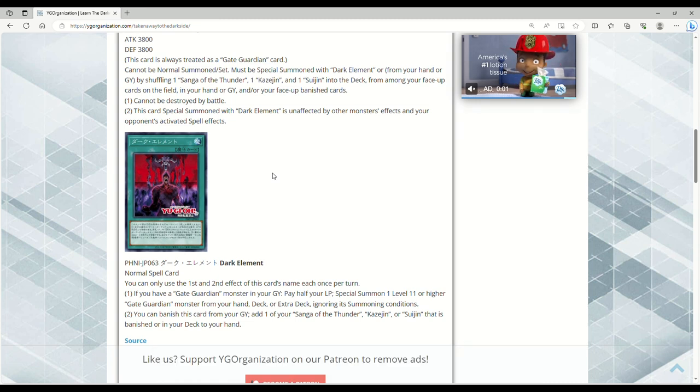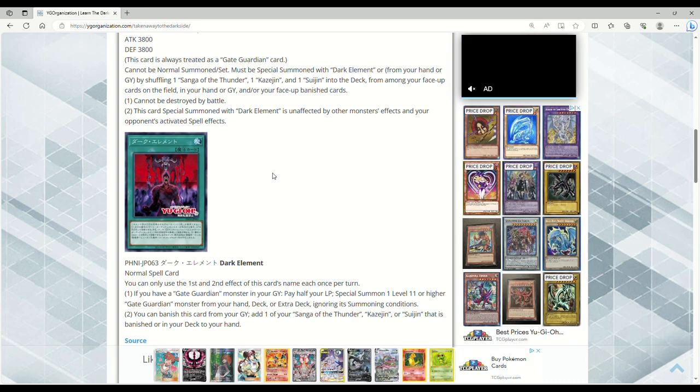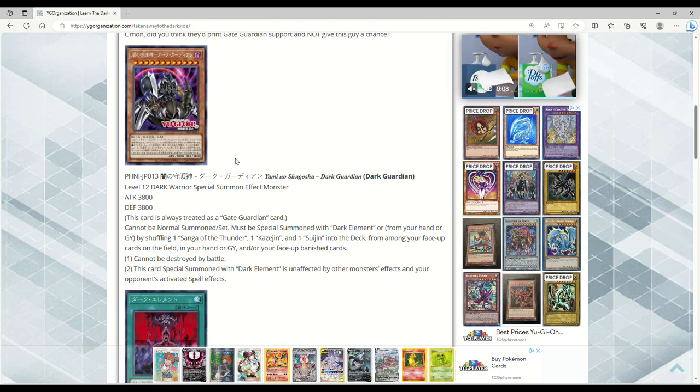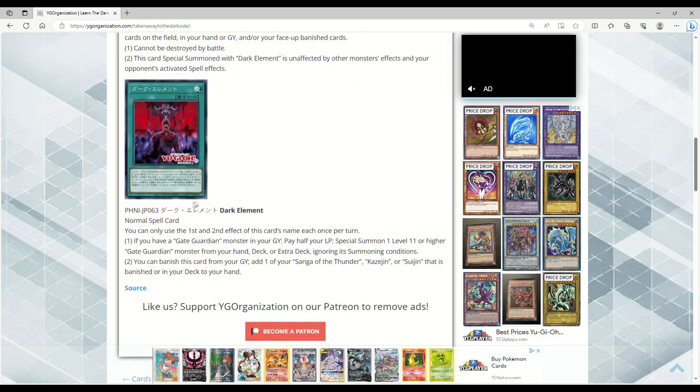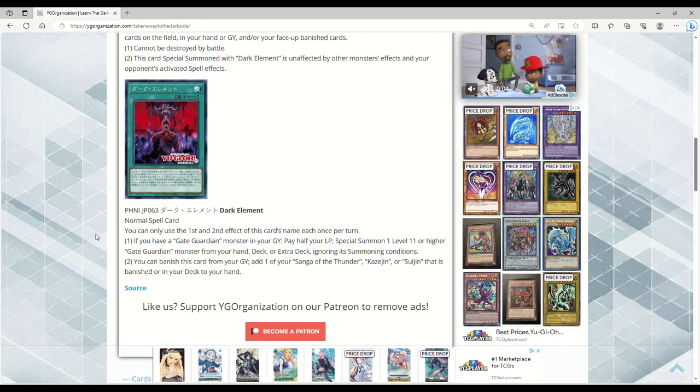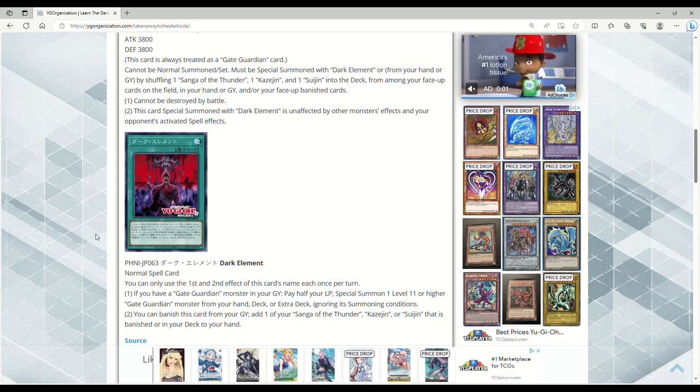That's like your main end goal. With the main deck monster Dark Guardian — it's always treated as a Gate Guardian card, so it's searchable by all of the Gate Guardian support cards. Being able to have Sanga of the Thunder, Kazejin, and Suijin anywhere that's not in your deck makes this really easy to summon. You summon it off Dark Element, it gets more protection if you have a Gate Guardian monster in your grave, which is not hard — you could easily get a fusion into the grave. Pay half your life points for a Level 11 or higher Gate Guardian monster from hand, deck, or extra deck.